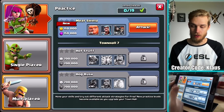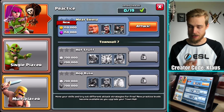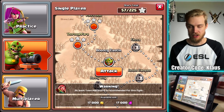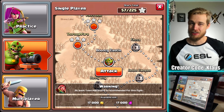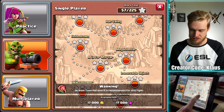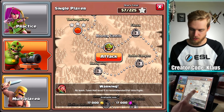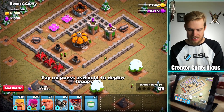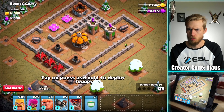We now have another practice round ready — we have three now: 100,000, 125,000, and 150,000. So that's 375,000 extra loot — that's crazy. And then we have these Goblin Maps which I'm curious about. Now that I've got extra troops — wow, that's easy.